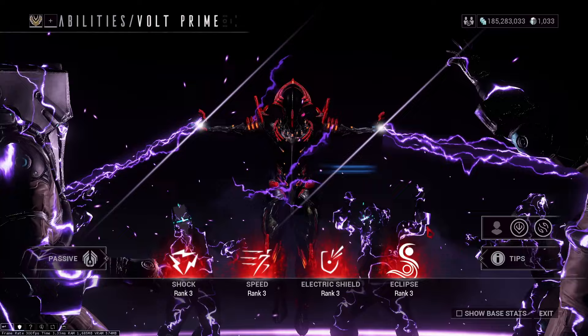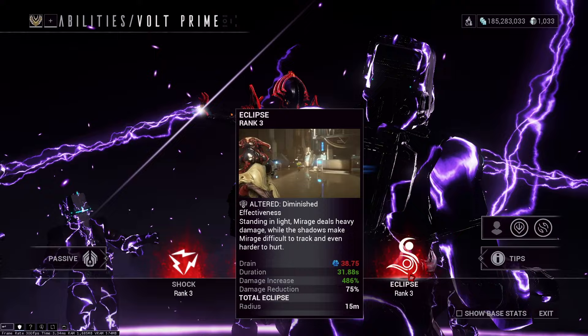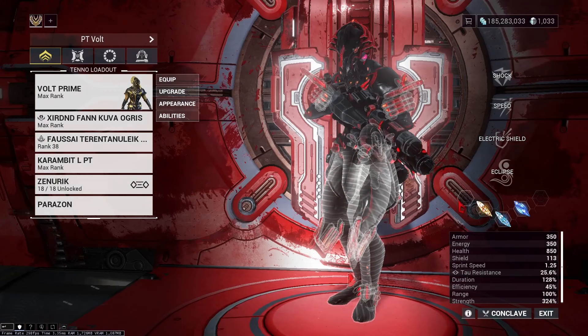First, you'll need this loadout that consists of Volt, 4 weapons, an Arc Gun, a Necromech, and an Elite Crewmate. Volt can double crits and add electricity damage when shooting through his shield. He also increases his Flight and Attack Speed with his second ability, and Infuse Eclipse onto his 4th ability for more damage.